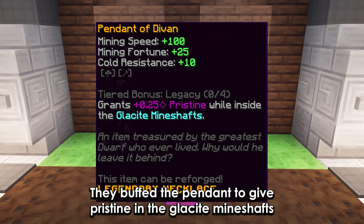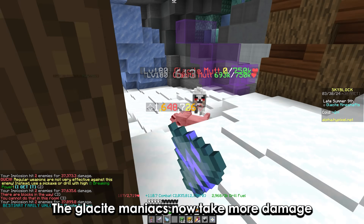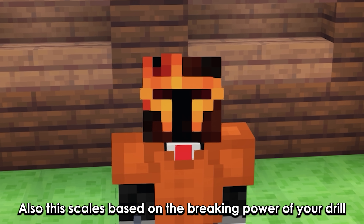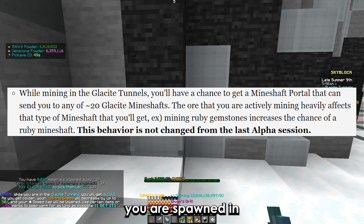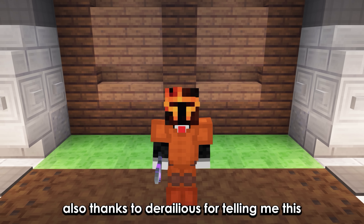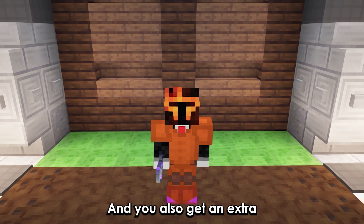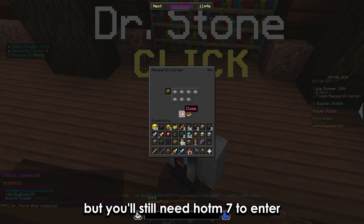Other changes: they buffed the pendant to give pristine in the glacite mineshafts. Glacite maniacs now take more damage from pickaxes and significantly less from other weapons, scaling based on the breaking power of your drill. The onyx also gives crit damage now. The type of mineshaft you spawn in depends on the block you're mining, with 20 different variants. You can also do commissions on the new island for more XP than crystal hollows, and get an extra 80k Heart of the Mountain XP from fossils, but you still need Heart of the Mountain 7 to enter.